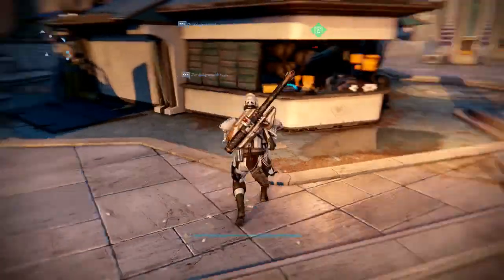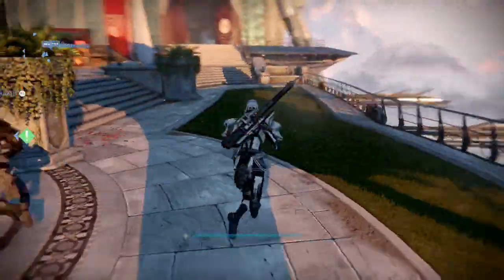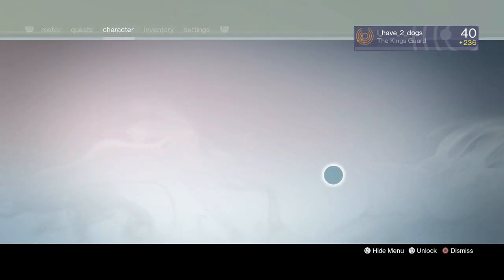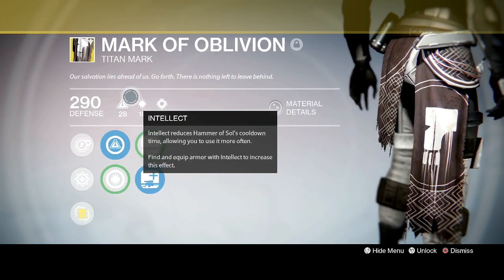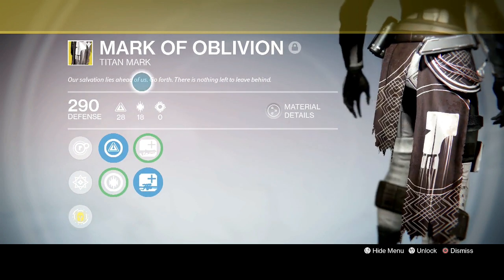Titan skirt, or Titan ass dress, whatever the hell you want to call it — but it's pretty nice. It's called Mark of the Oblivion and it reads: 'Our salvation lies ahead of us. Go forth. There is nothing left to leave behind.' Sounds like something Dead Orbit would say.